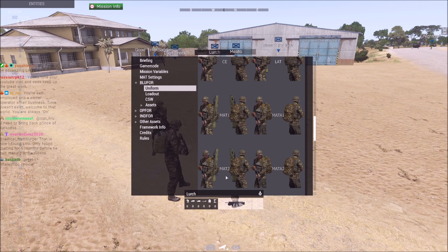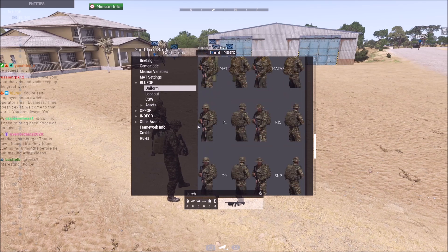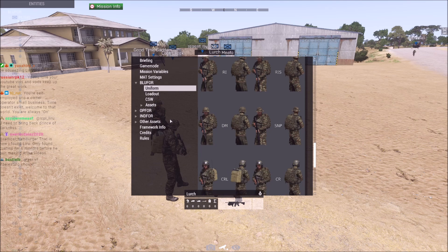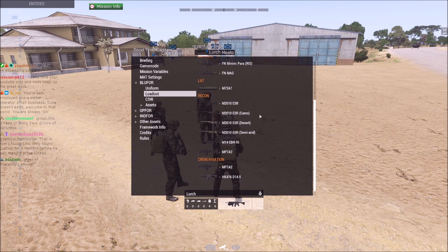Combat engineer, light anti-tank, medium anti-tank one and the assistant — sometimes they turn one of these into an AA piece instead of AT. Recon infantry, recon infantry scout, two suppressed shooters, designated marksman — which for the Greek stuff is just a 416 with a scope, but I'll verify that later because it's not in the loadout description.